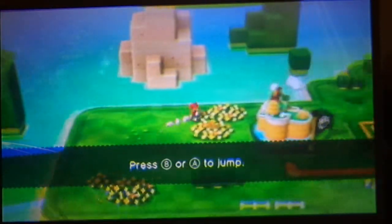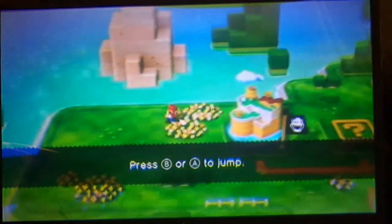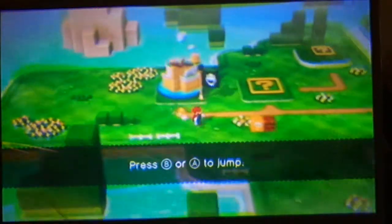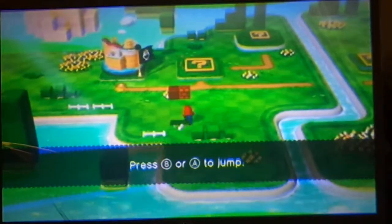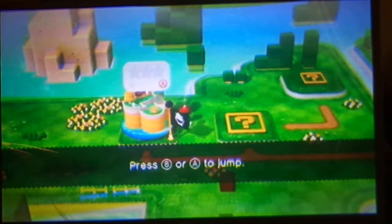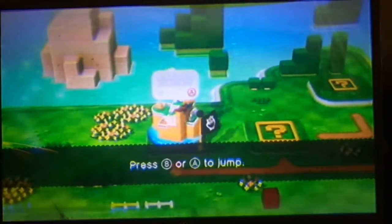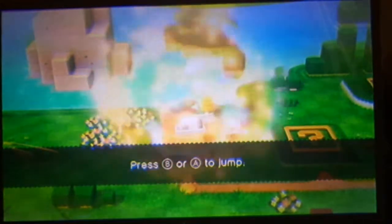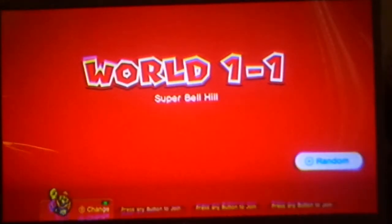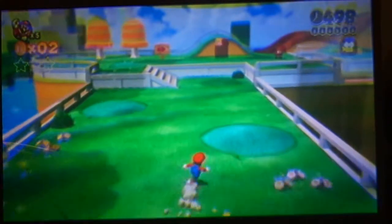So this is basically the overworld. It's not really like a hub world. There are a few things you can interact with, like this block. And we're going to go into the first level — World 1-1, Super Bell Hill, with Mario.